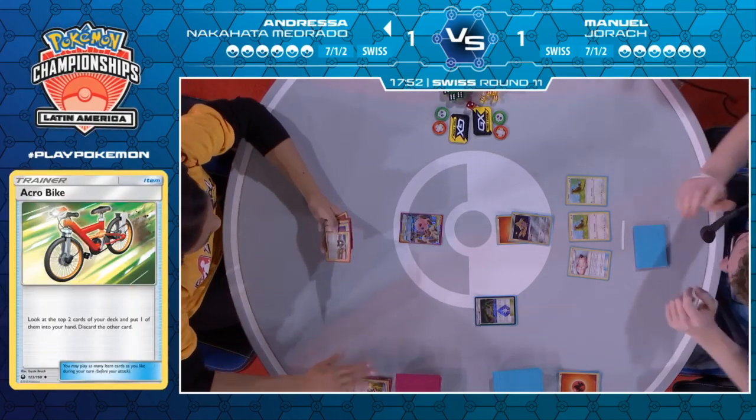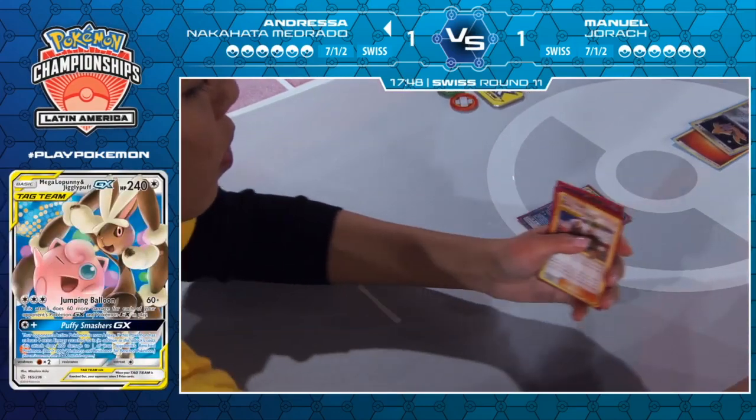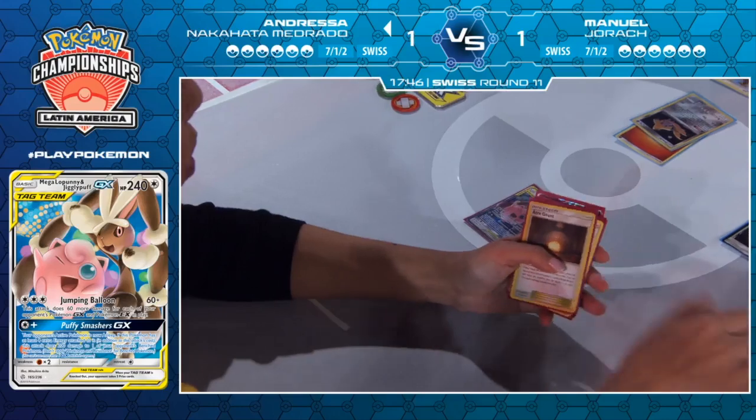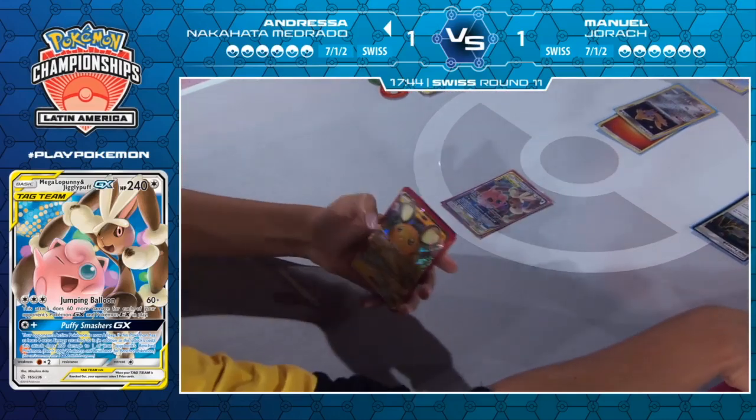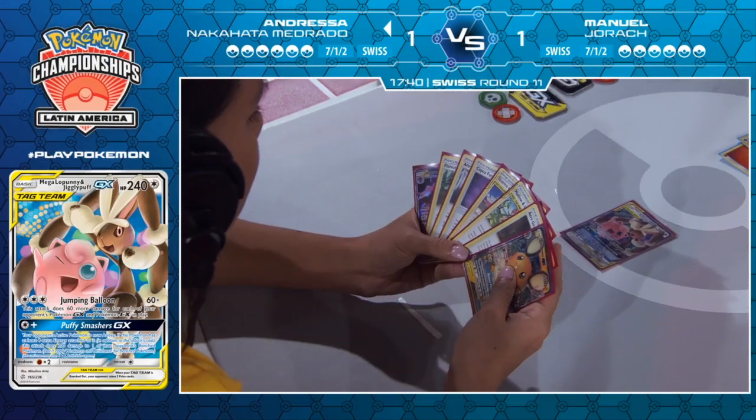She does a very solid Acrobike discarding a Charizard GX — something you definitely want to discard straight away. Goes for the Heat Factory and draws three cards. There's the Dedenne — that's important, that's a good one. Especially because the rest of the hand is doing nothing — you almost just throw it all away.